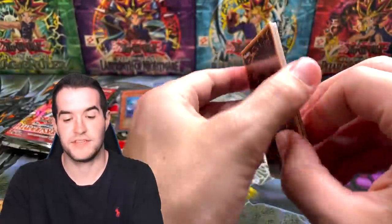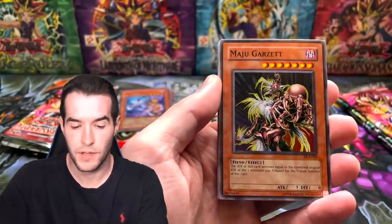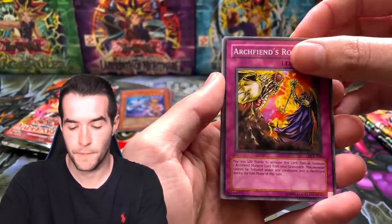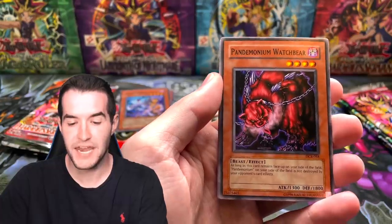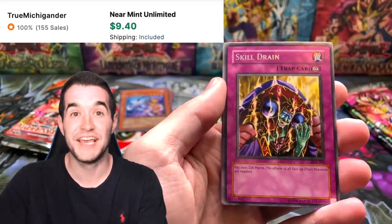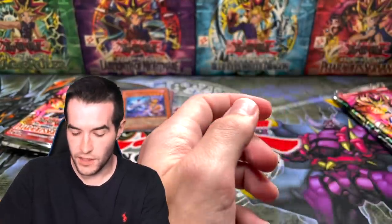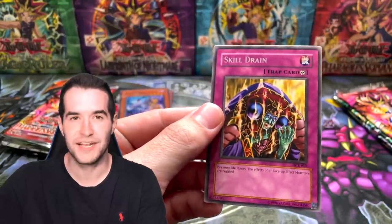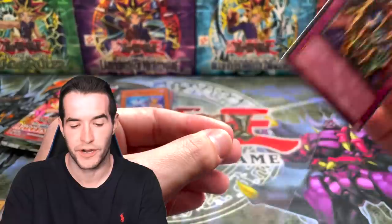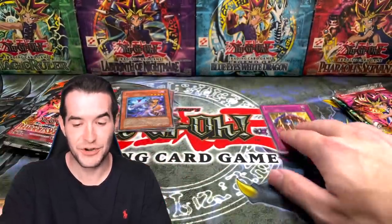Dark Crisis for the right side — can we take the lead? They're down about eight dollars worth. We got Ojama Trio, Mazugarzeht, Archfiend's Roar, Pandemonium, Watchbear, and Skill Drain — what a good rare! That's always around an eight to ten dollar rare. That might have tied it or taken the lead. This is turning into a real battle.